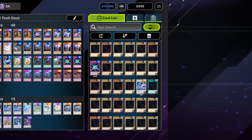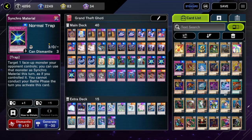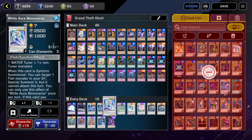Let's go on to the deck list. Here is the deck, here is Grand Theft Goatee. As you can see, we're running triple Synchro Material, triple Trap Trick. And in the extra deck, just key things — we got a White Aura Monoceros and we got a Ravenous Croco Dragon.